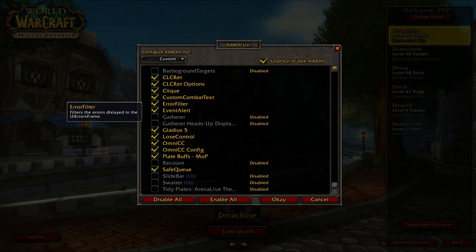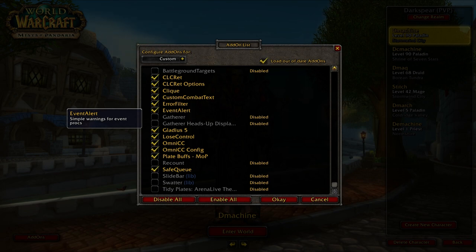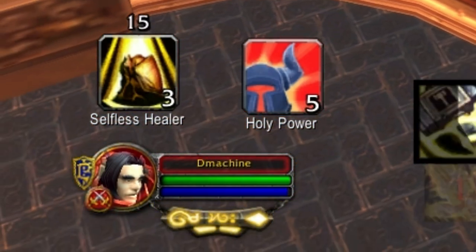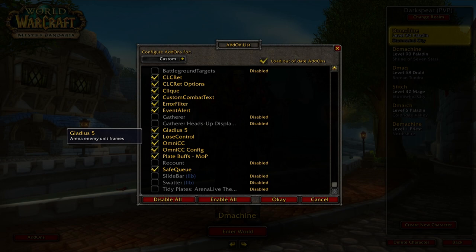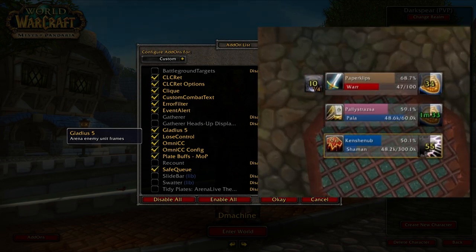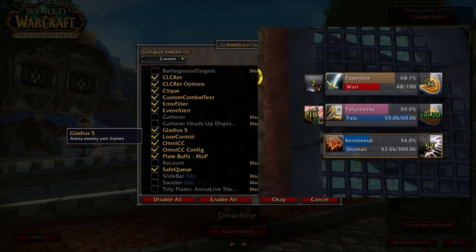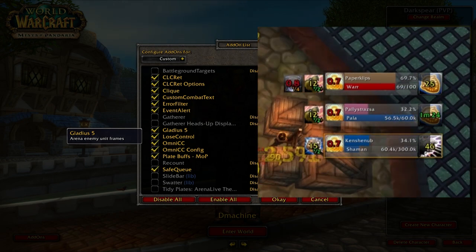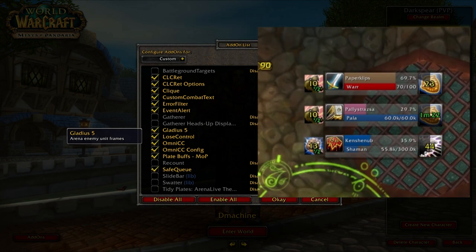I use Error Filter to remove the spam of error messages at the top of my screen. Event Alert shows me when I have Selfless Healer procs ready, how many stacks I have, and how many Holy Power I have — a very useful add-on. Gladius is a must-have: it shows your enemy team's casts, trinkets used, cleanses, and cooldowns with a small icon over their class icon.